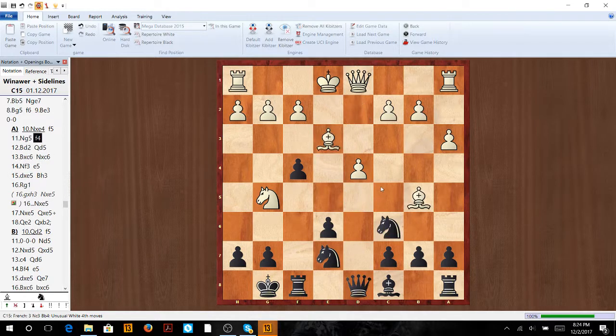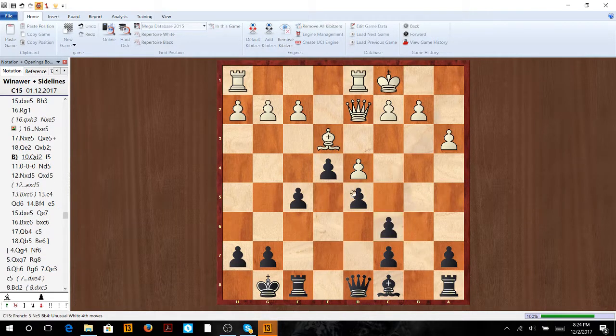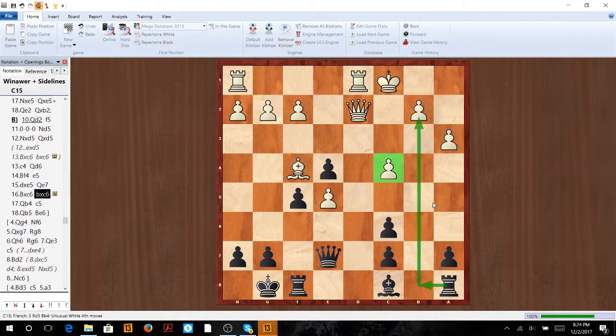Now let's go back. The other variation is if they go queen d2. We push f5, castle, and here knight d5. The main move is pawn takes d5, but white, even though a pawn down, has a very simple plan and this bishop is more dominant. So instead we play queen takes d5 — keeping the position sharp. So c4, we go queen d6, bishop f4, and now we can sack a pawn at e5. Take, queen e7, they take, and now they have targets — the c4 pawn, rook pressure on b2, the rook could go to b3, with two outposts. This is a sharp double-edged opposite-color bishop game. This bishop isn't doing anything, it's blockaded, and our bishop hits the weak targets. I much prefer this position.